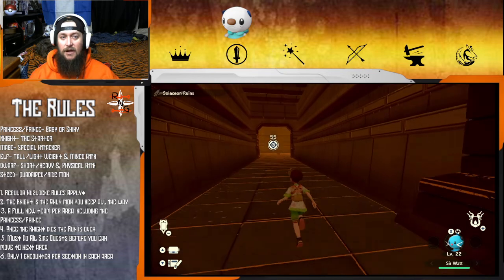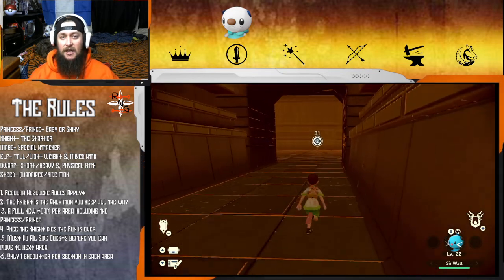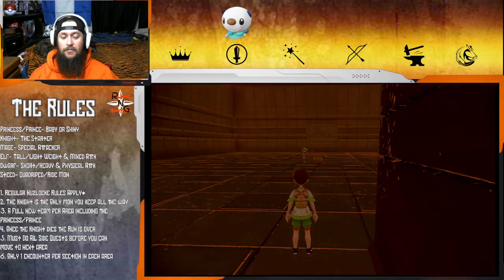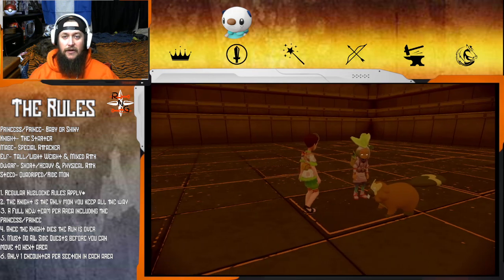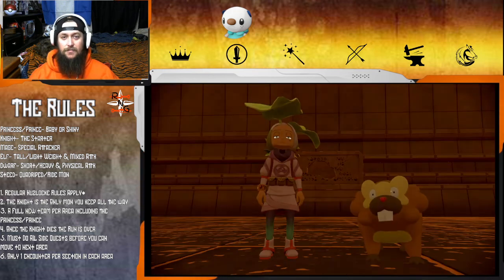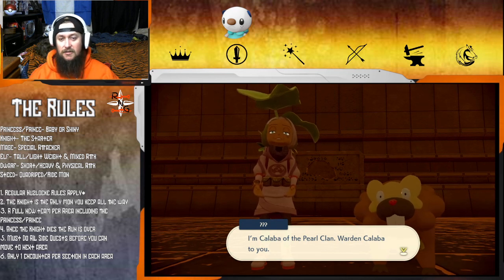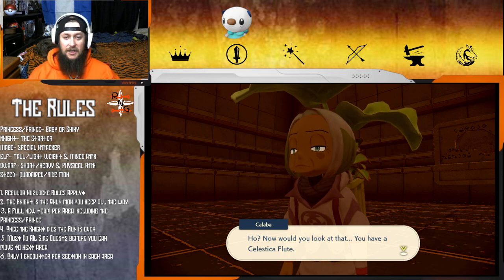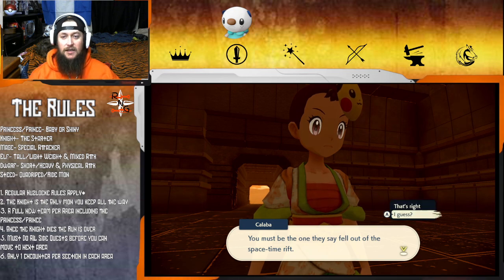I don't know how many routes there are, so I don't know how many encounters we can get. It's Warden Calaba of the Pearl Clan - she introduces herself. She notices we have a celestica fruit and says we must be the one they say fell out of the space-time rift.